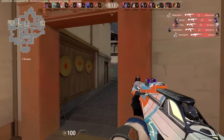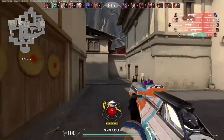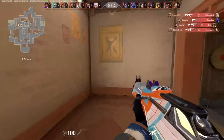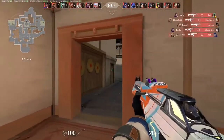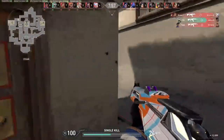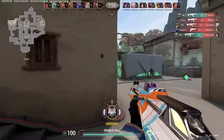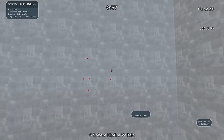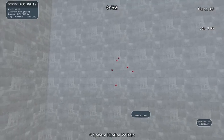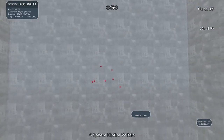Then go back to the aim trainer with no noise so you can aim dynamically without a set pace. Using BPM or fast-paced music is really good to help improve your speed, but you don't always want to focus solely on speed. When playing in-game you're not always going to have music in your ear, especially competing at a high level. Pushing yourself to perform at the highest speed constantly can be draining both mentally and physically.